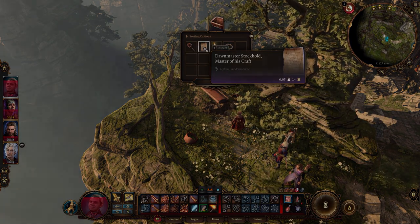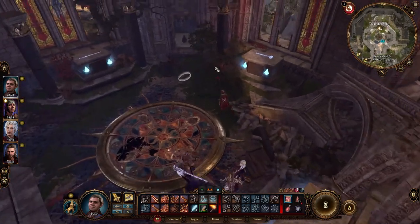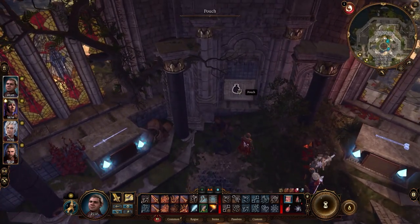So pick it up and go back to the trophy room and put the weapons as seen on the screen. This will open a hidden cabinet, and inside the pouch is the Dawn Master's crest.